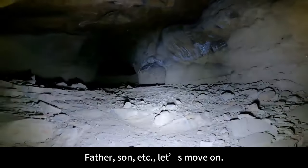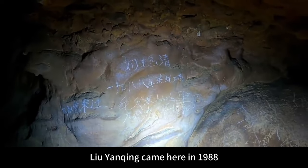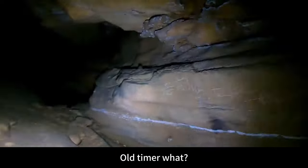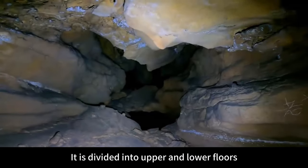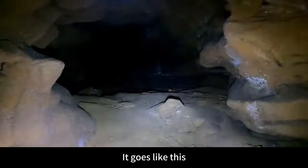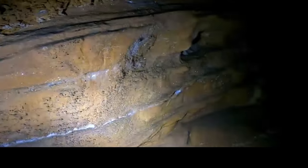There are inscriptions reading 'father,' 'son,' and more — let's move on. Liu Yanchin came here in 1988. It is divided into upper and lower floors. Now let's go to the bottom — the space has become very large. Look at this stone wall — all shiny!